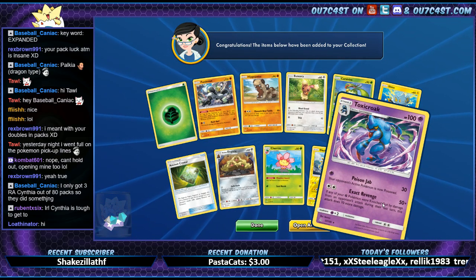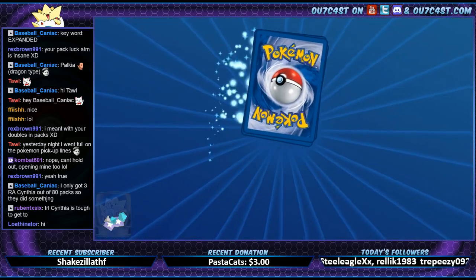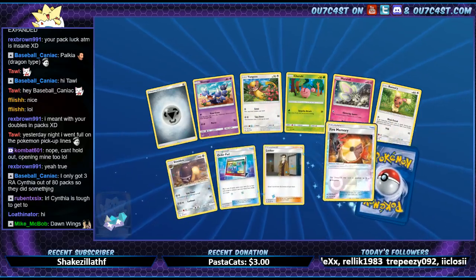Nope — we got Toxicroak. Even though Dawn Wings didn't really work out — it only sells for like a pack.